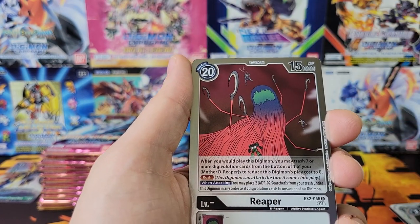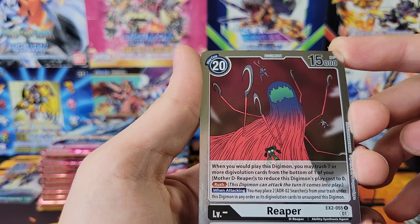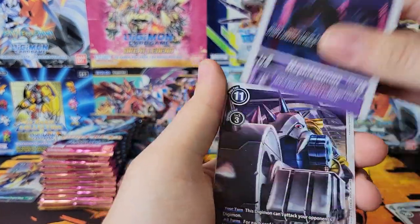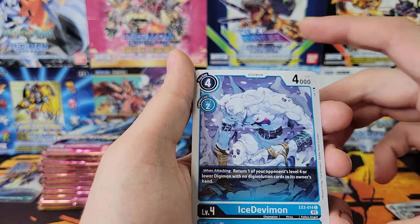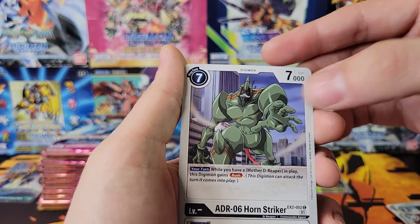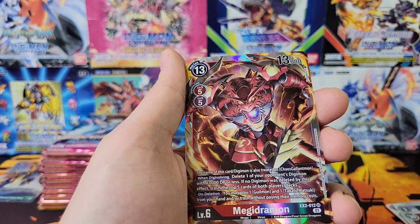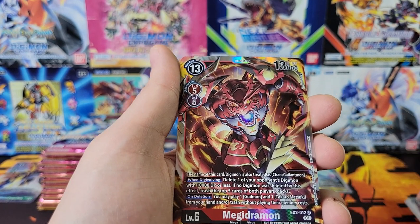First rare Rio, second rare Reaper. Digital Hazard has some creepy looking mons. Ground Locomon. Ice Devamon is cool. Uncommon Tamer, first rare Guilemon. Megidramon - looking really cool, red purple combo.